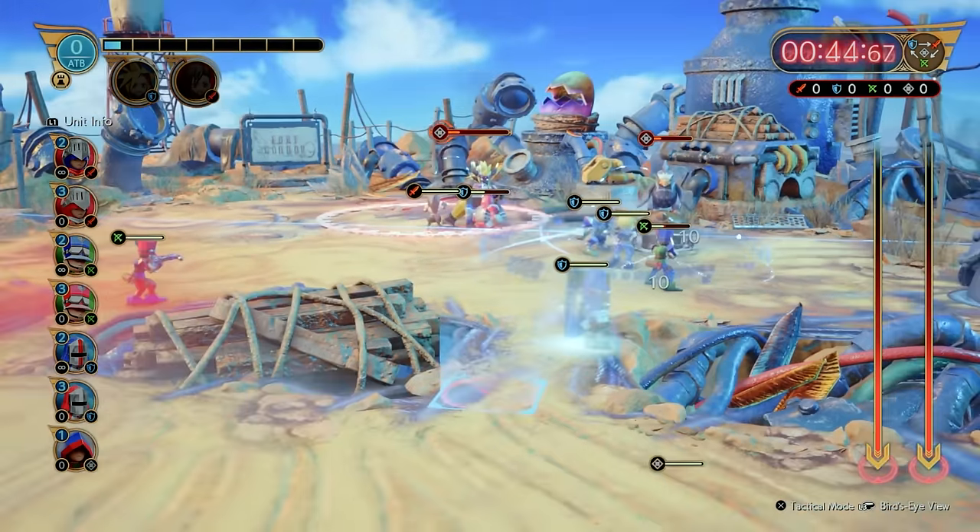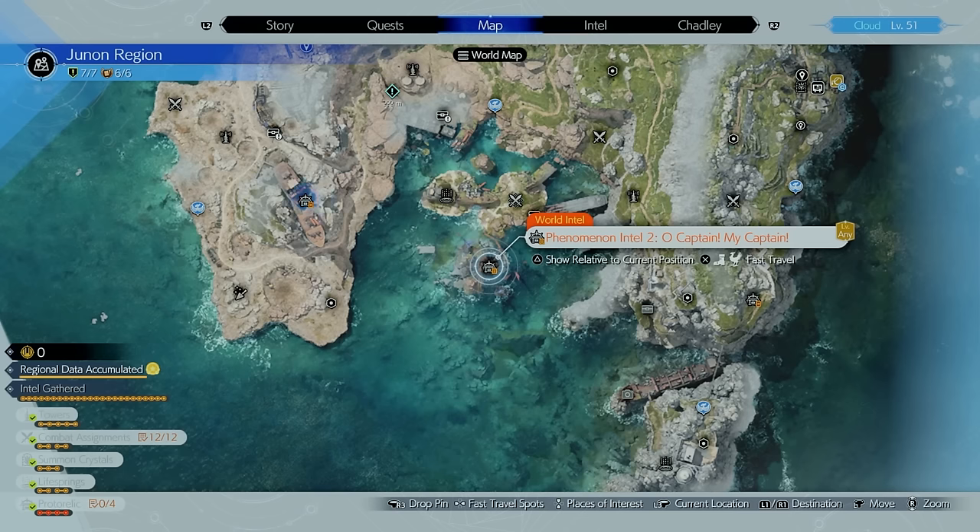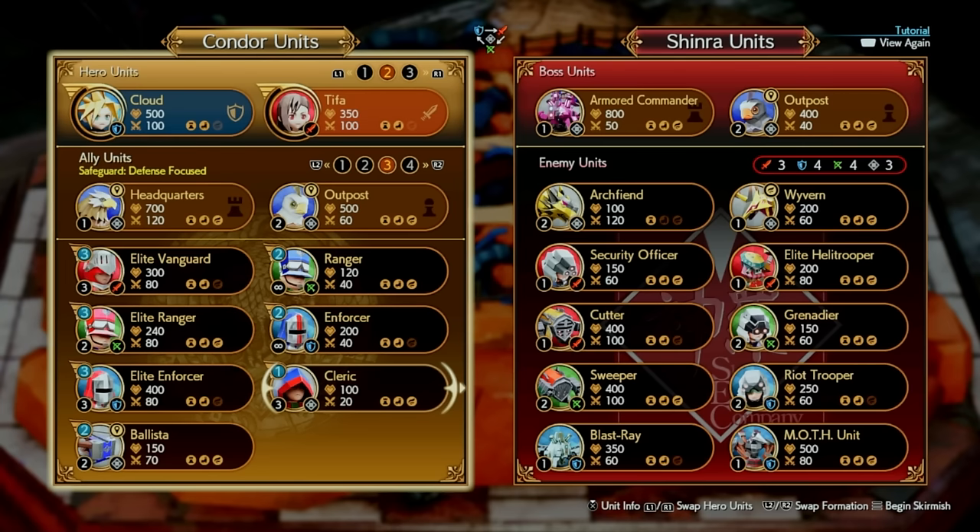The next Phenomenon Intel is located right over here on your map. When you start it, look at the intro screen: the enemy will have three attack units, four defense units, four range units, and three unmarked units — including an Archfiend who deals 120 damage with 100 health, a Wyvern with 200 health but less damage, and a Cutter and Sweeper. Keep in mind the big unit HPs and adjust your strategy accordingly. The game also shows you the exact lane and order enemies will come down, so you can counter immediately — for example, starting with blue units on the right side against their red units.